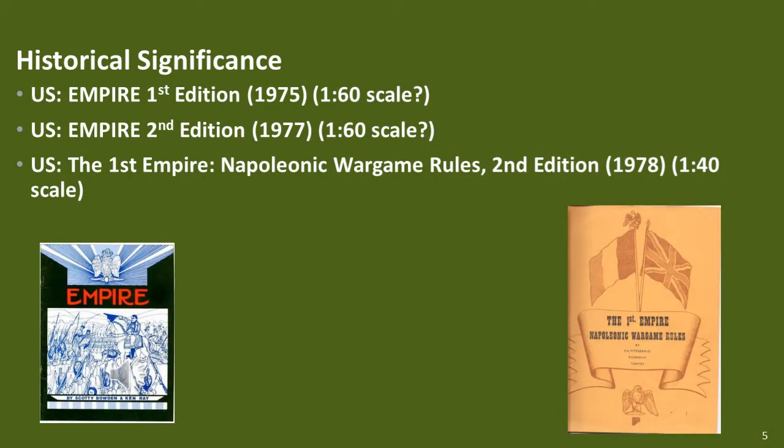These rules have a historical significance as possibly being the first really successful set of Napoleonic rules available in the UK and other old imperial countries such as New Zealand, Australia, South Africa, and possibly Canada. In the US, that position probably goes to Empire, 2nd edition, which came out in 1975. I discovered while researching this video that the origin of the unique US style of basing — two figures up front and two in the rear on a square base — comes from these rules.